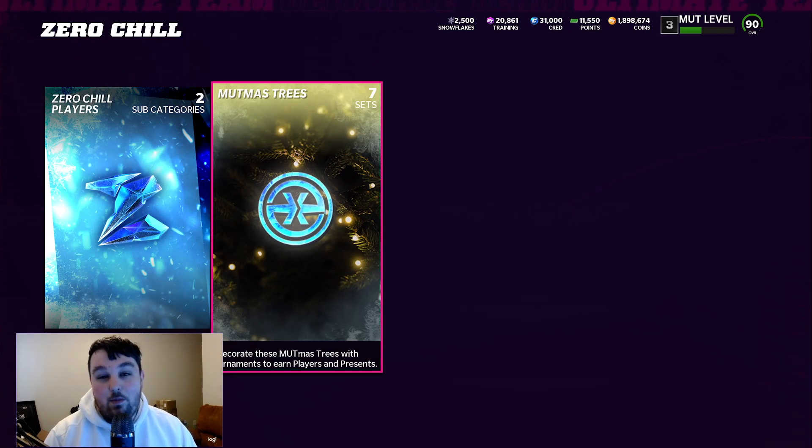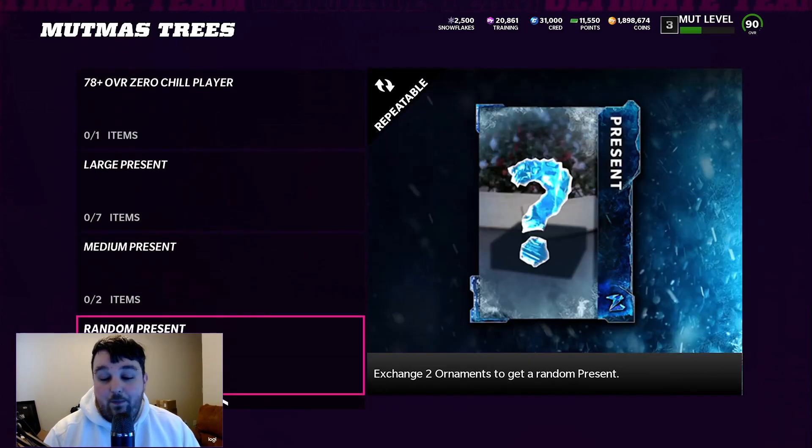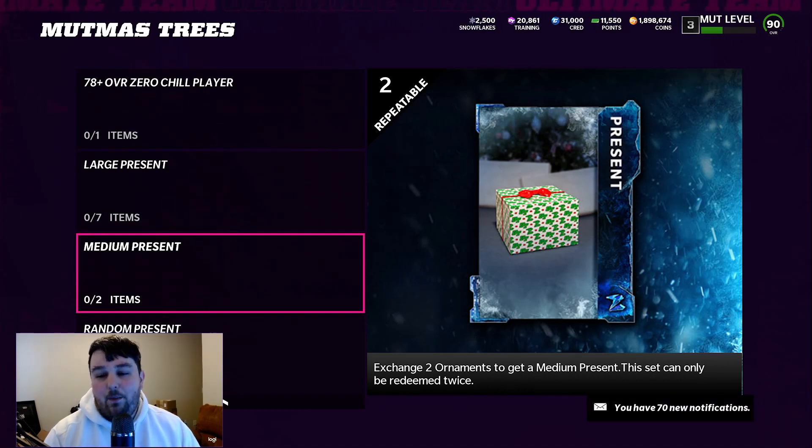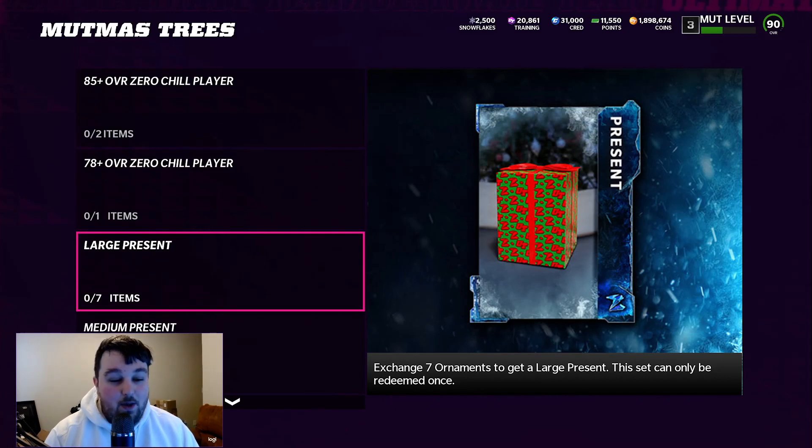Let's take a look at the Muttmist Tree sets. This is where you use the ornaments you get from doing challenges or solos — I got one just from logging in today. You can exchange two for a random present, which is repeatable, or two for a medium present, and you can do that twice. There are also large presents requiring seven ornaments, but only completable once. On stream last night, Krayla mentioned that the wrapping color doesn't affect what's inside, though I think there might still be some indicators — like a purple and black one that could mean a Ravens player, but that's just me being hopeful.